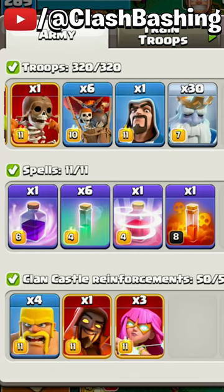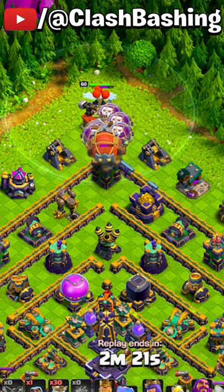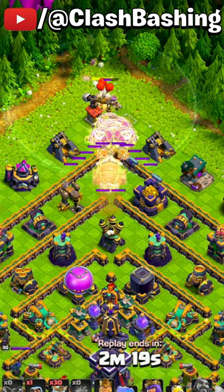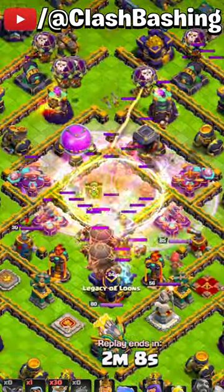Check out this crazy wombo combo ghost value. Start by sending the blimp with a couple balloons and the warden, then recall that warden and get the blimp to the middle. The blimp lands in the monolith compartment and we're gonna go to work — look at all this value we're gonna get.